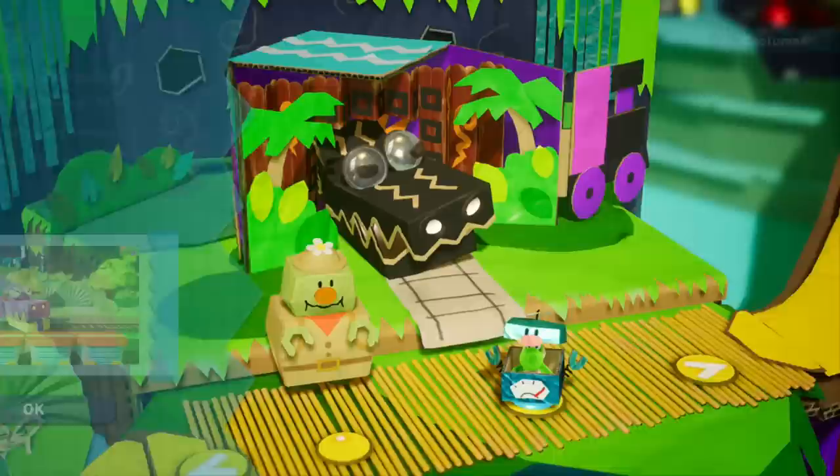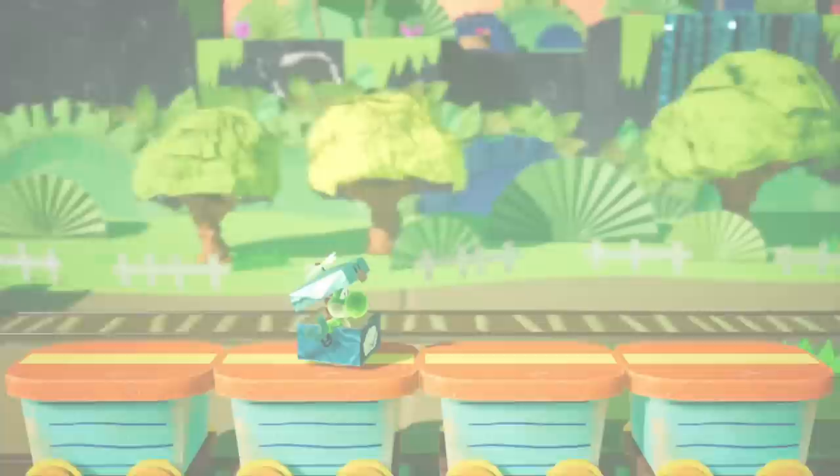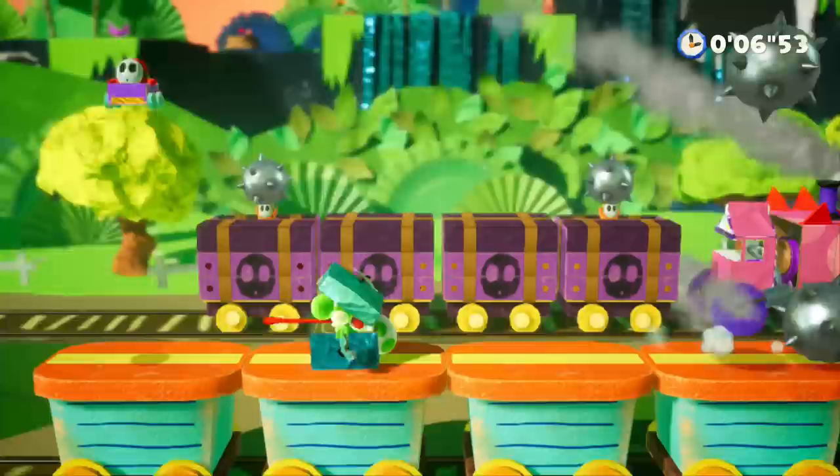We're going to zoom out. The next one is going to be Rumble Jungle - that's right, that's where they are. The Gator Train - what do we got to do? We've got to beat him in 135, clear without taking any damage, and break two or more alarms.